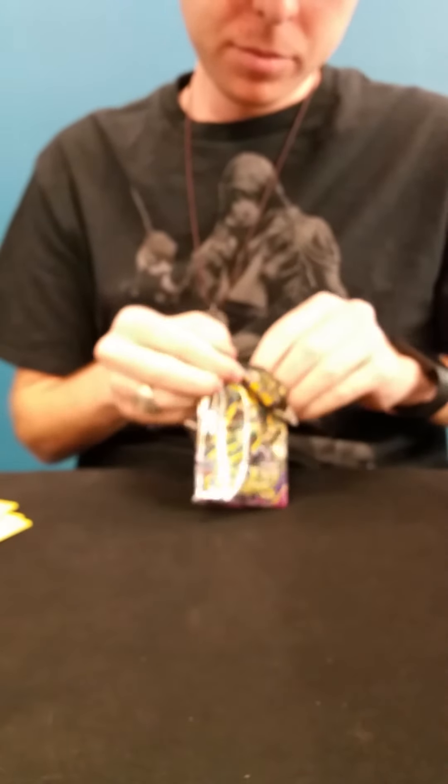Okay, next pack. Next we have Hex Maniac, Whimsicott, Energy Recycler, Relicanth, Connie, Eevee, Oddish, Walt. Reverse rare is a Slinder, and a rare is a Regis.